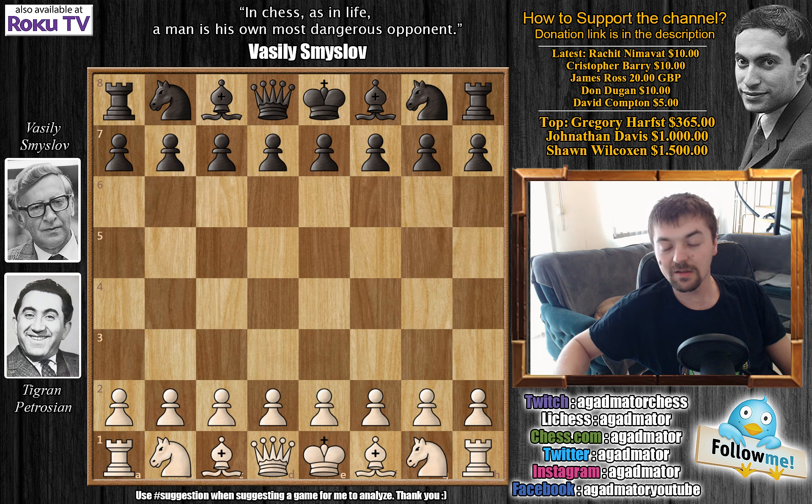But it might well have ended in a draw if it wasn't for a lot of brilliant play. So this is one of the games I decided to show between Tigran Petrosian and Vasily Smyslov, and Smyslov has the white pieces.